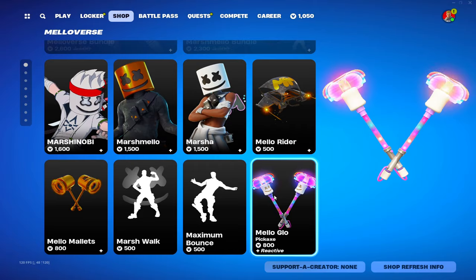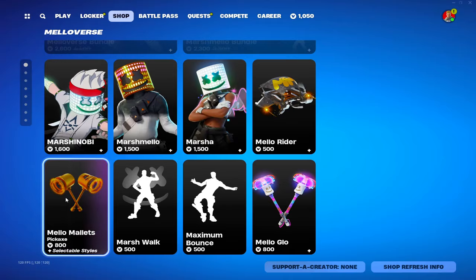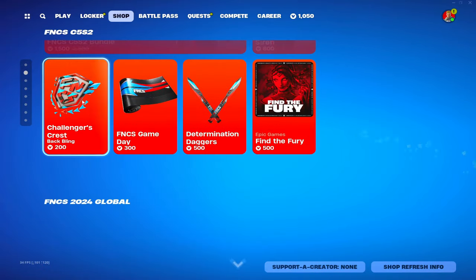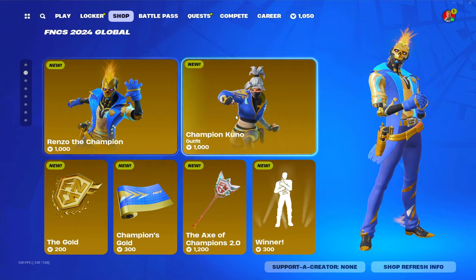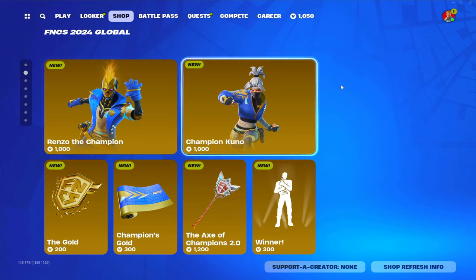Mellow Glow, Maximum Bounce, Marshwalk, and Mellow Mallets. Then we have Champions Road — same skins, FNCS Chapter Season Two. The new FNCS bundle is here, we got Champion Kuno.